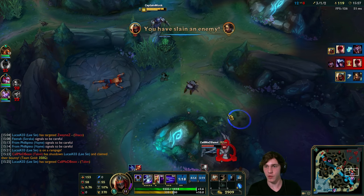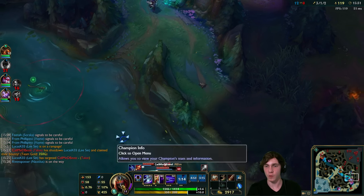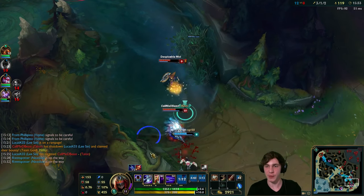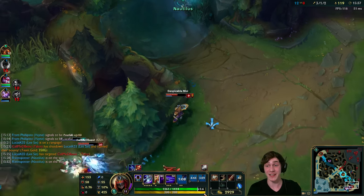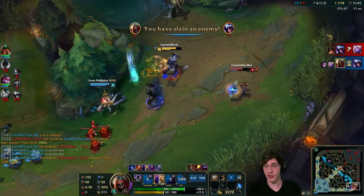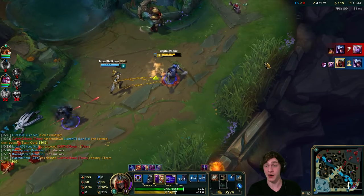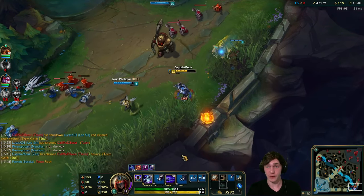Got her! Just that last auto attack from our passive really helps out there. Talon's on the run but he used his ultimate already. If I can pursue Sivir and Talon we'll be in a really good spot. He's popping Ghost pursuing Soraka - probably going to find the kill there. Nautilus is TPing in and we have a flank coming in.